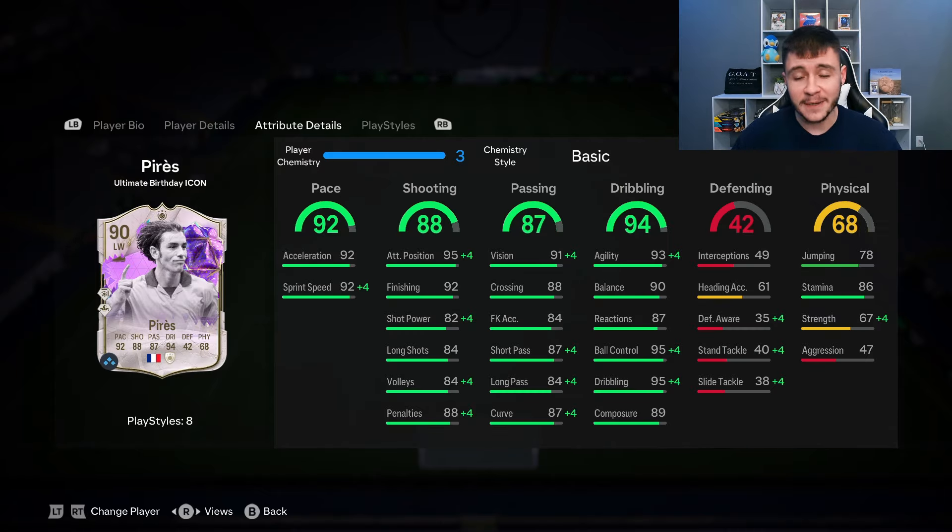Looking at his in-game stats in more detail, the card does have the potential to be really OP. He has 92 pace with 92 acceleration and 92 sprint speed. You can give him either the Hawk or the Hunter to make him even more quick in game. The ADA shooting is very important — 95 attacking positioning and 92 finishing with the five-star weak foot is really good. The 87 passing, if you want to incorporate him as a playmaker, is also really nice. He has 91 vision, 88 crossing, 87 short pass, and 84 long pass.